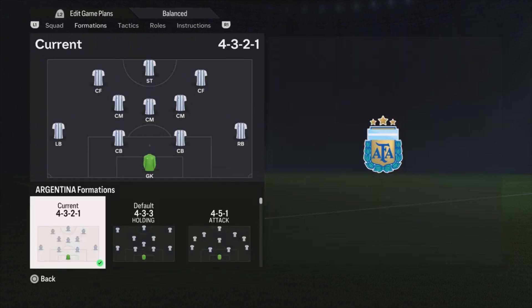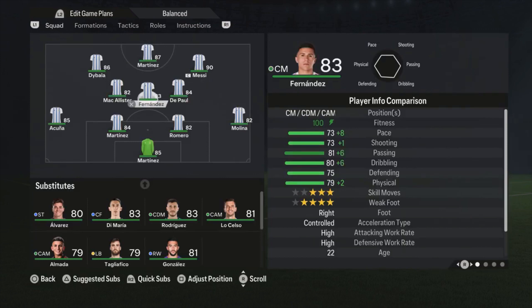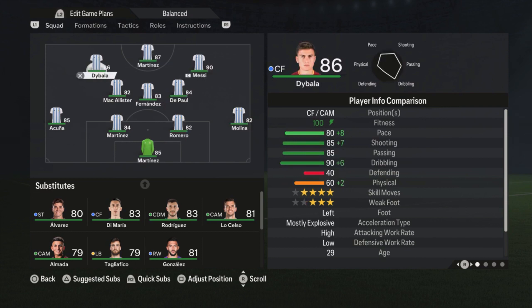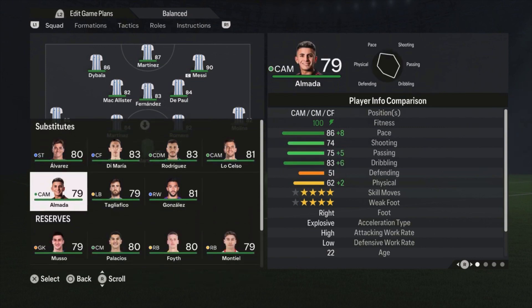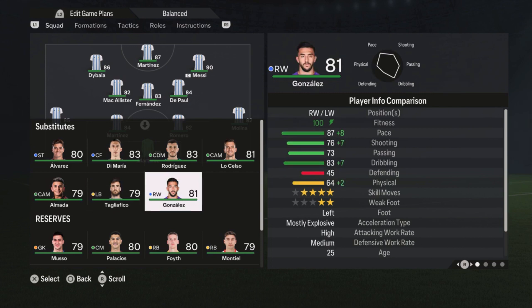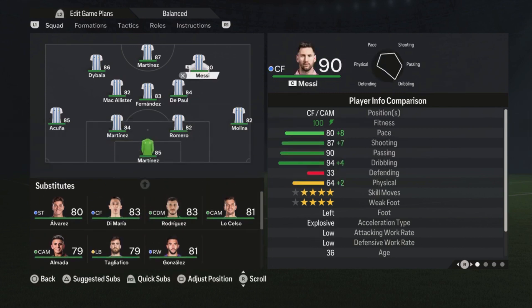Let's start with the formation for Argentina. It's the 4-3-2-1 formation, which I use a lot — not because I'm too lazy to find new formations, but it is just a wonderful formation especially if you have three good attackers who aren't the fastest. If you have really fast attackers like Mbappé or Diaby with France you can play wider with real wingers, but attackers like Messi, Dybala, and Martinez all have only 80 pace. Almada is on the bench but I'm not going to start him, same for Nico Gonzalez — he's a bit faster but not good enough to start.